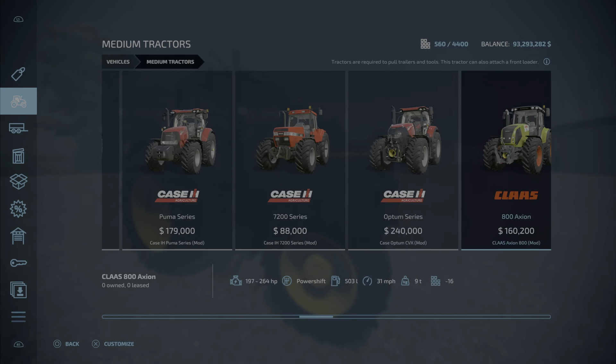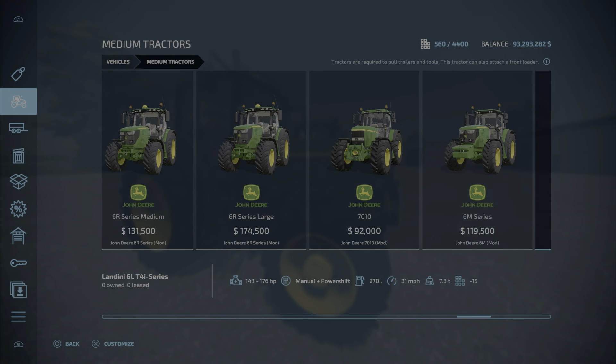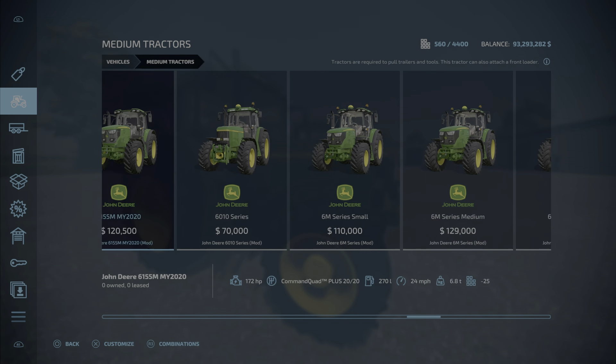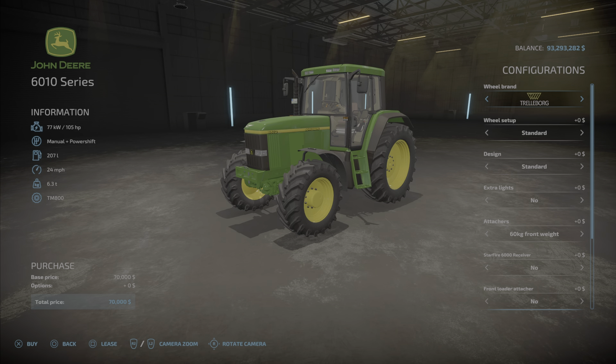It'll be hiding amongst all the John Deere stuff I have. Here it is — the 6010 Series. Anywhere from 105 to 185 horsepower, so quite a range. There are engine options, a manual power shift transmission, 207 liters of fuel, 24 miles per hour listed, 6.3 tons, and 18 slots. We'll talk about that speed figure.